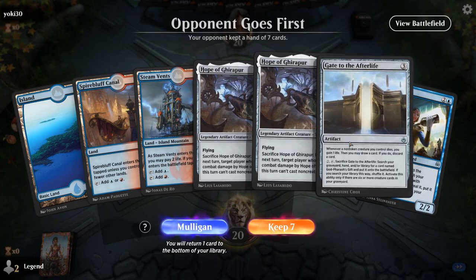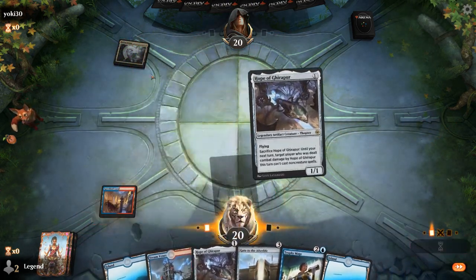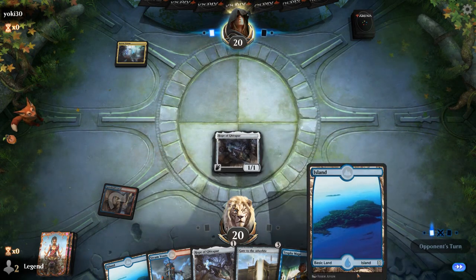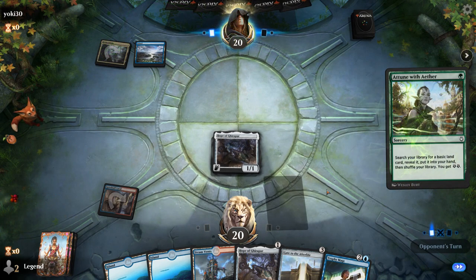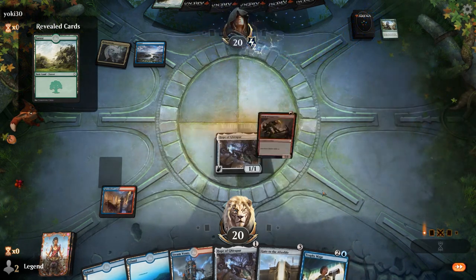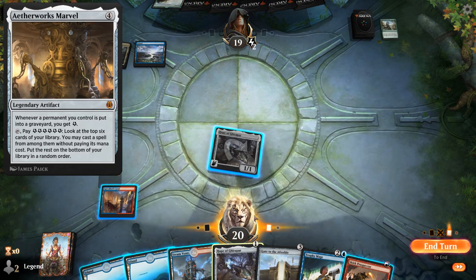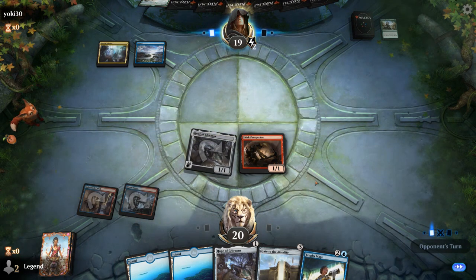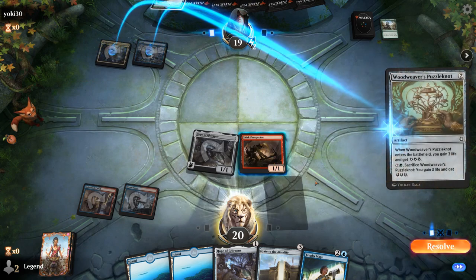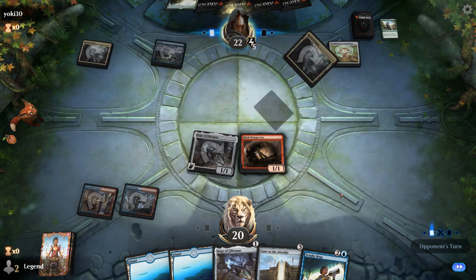Onto the next game. We're on the draw with a keepable hand — this could shine against some sort of creature-less combo deck with double Hope of Ghirapur. It could be a Temur Ramp deck or an energy deck as we see a Tune with Aether. I want to sacrifice Hope of Ghirapur the turn before they could cast Aetherworks Marvel, which is turn 4, so I'll wait one more turn to sacrifice it.